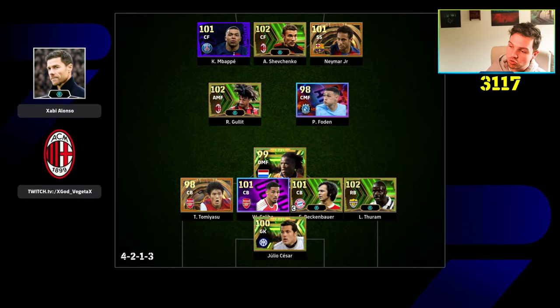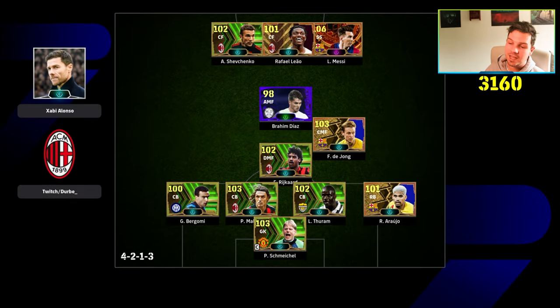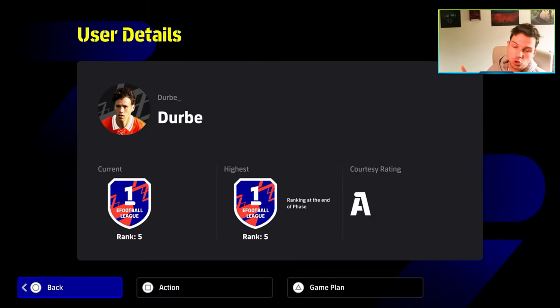This is a bit of a change to the formation — you still have your back four, which is going to be pretty much four CBs. Three center back partnership with Tommy, Saliba, and Beckenbauer. Interestingly, no destroyers in this apart from Touram as right back. Davids is holding with Hollett as an AMF and Foden as a CMF — I definitely reckon there's a bit of gamesmanship going on here, probably changing bits and pieces around. Again back to the traditional four at the back with Araujo and Bergomi. Bergomi slotting in as a CB, but essentially he can play left back, right back, RCB — same with Araujo, Maldini, Touram. Alonso again. Shevchenko, Rafa, Leao, and Messi. Double pivot again with De Jong as CMF.